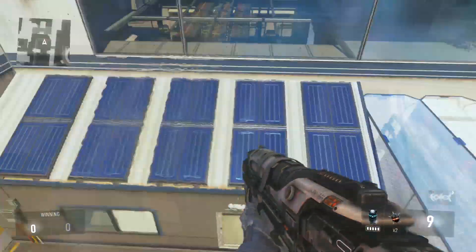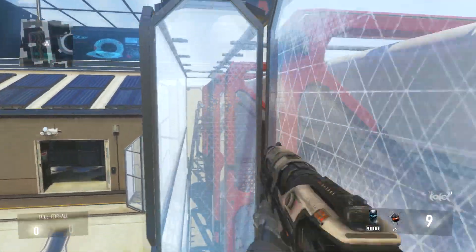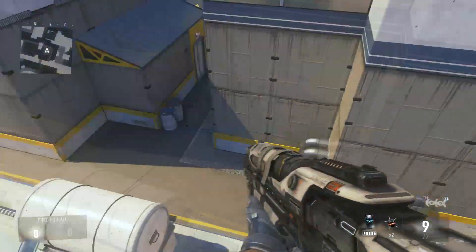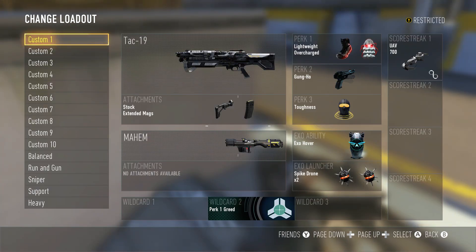Today I'm going to be showing you guys how to shoot the TAC-19 shotgun at full auto. If you guys have used this before, you know that it doesn't shoot very fast, so for this you are going to need a little bit of a setup. You're obviously going to need the TAC-19 shotgun, you're going to need the perk gung-ho, and the stock attachment on your TAC-19. Extended mags is optional, but I do recommend it as you're going to be burning through ammo very, very quickly.